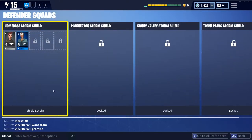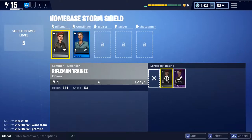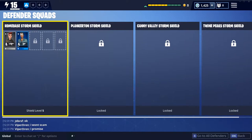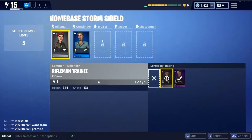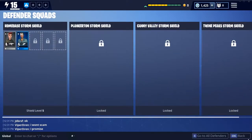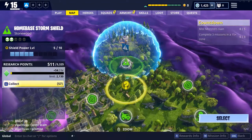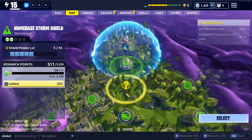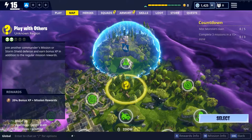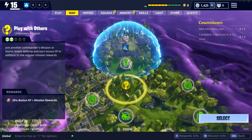Defender squads let you take certain defenders that you find throughout the world and drop them into the actual game. For example, this epic defender rifleman — I have him defending my shield base, which is your main hub on the map. Every now and then you have missions to defend it. It doesn't matter until you're actually playing the mission; there's nothing outside of the mission that they're defending against — it's all in-game.